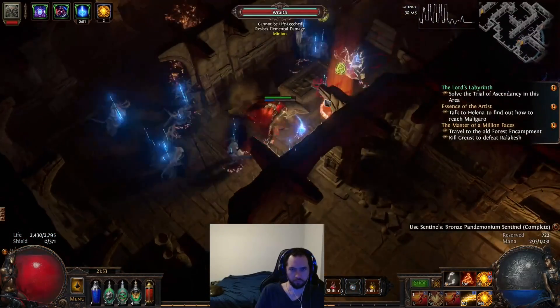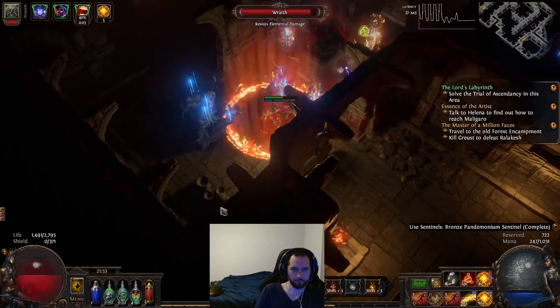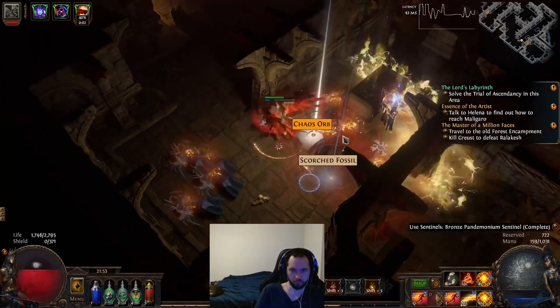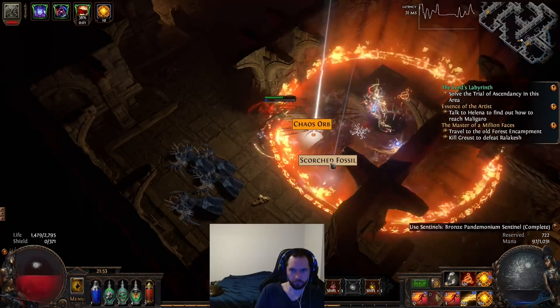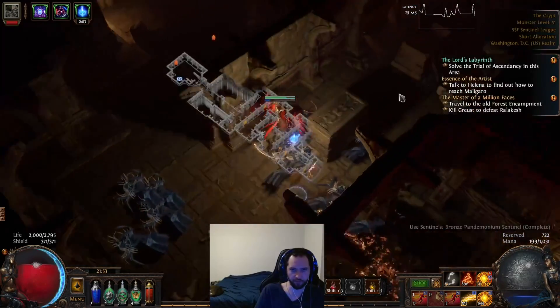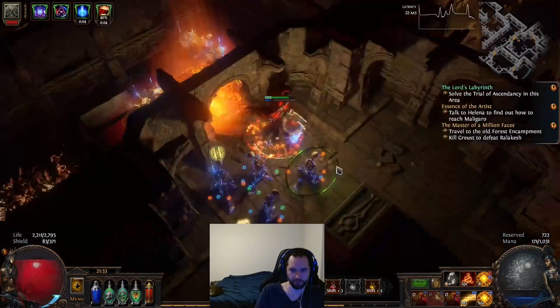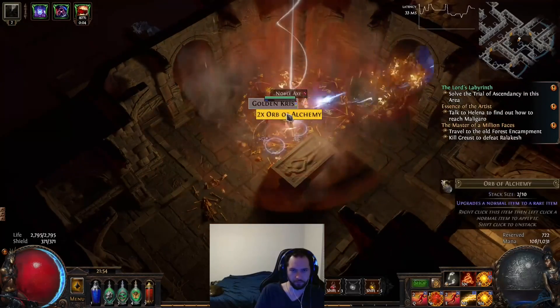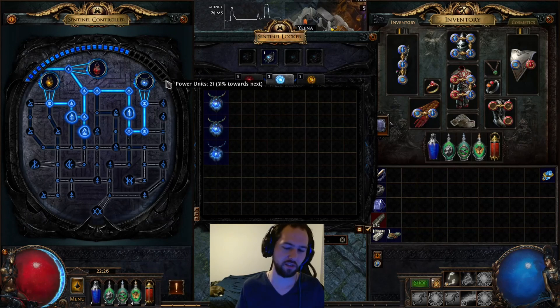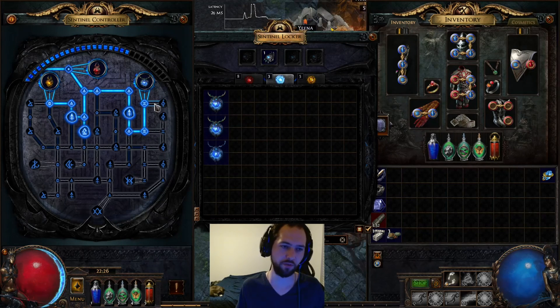Something I did notice is the only reason early on to use these is to start gaining experience. You gain experience by simply using the Sentinels on packs of mobs, and then when you kill those packs of mobs, you will gain power units. As your power units reach their max, you will level up and be able to allocate another node on your tree.